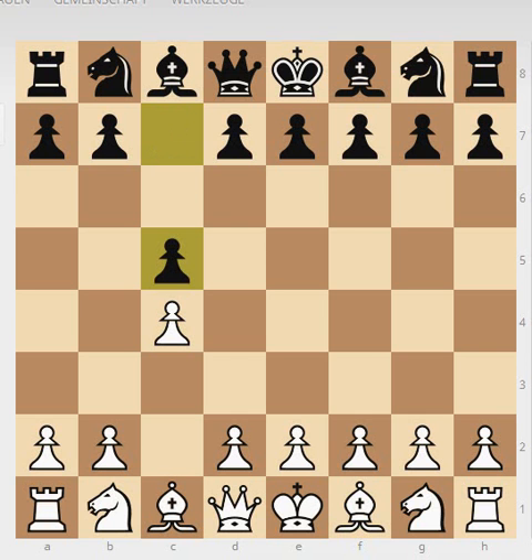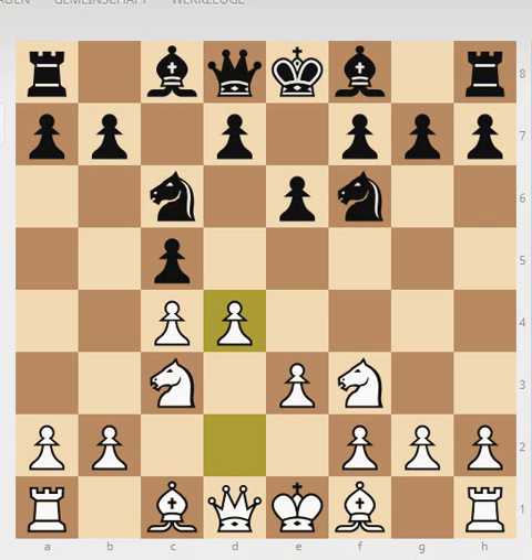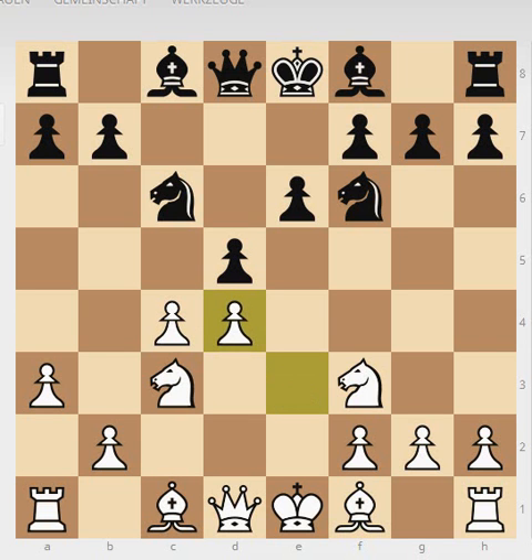We'll see the Queen's Gambit Declined Tarrasch defense. We see c5, c4, c5, Nc3, Nf6, Nf3, Nc6, e3, e6, d5 — and the game has transposed after d5 into the Queen's Gambit Declined with a Tarrasch defense. Here we see a quiet variation — basically the symmetrical variation of the Tarrasch defense — with cxd4, exd4, black captures on c4, and white recaptures with his bishop on c4.